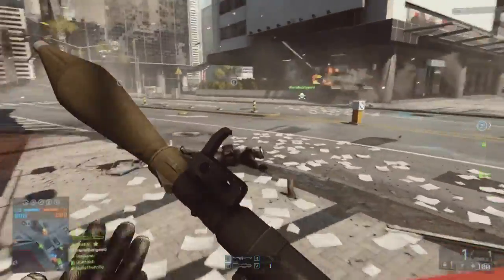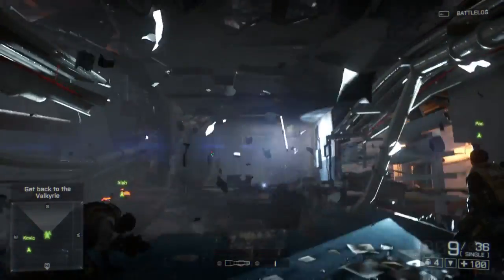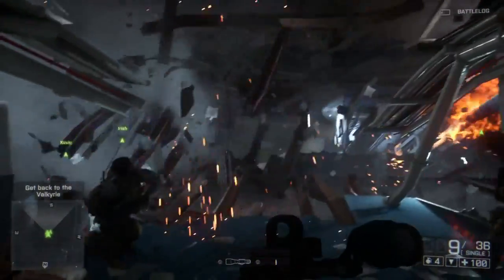Destruction has always been a core feature of the Frostbite engine. It's the evolution of the way the environment is impacted by gameplay — everything from the smallest spark colliding, but also gigantic chunks of debris that crumble when they impact the ground.